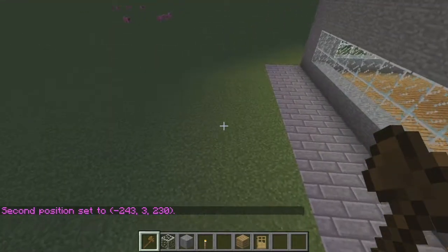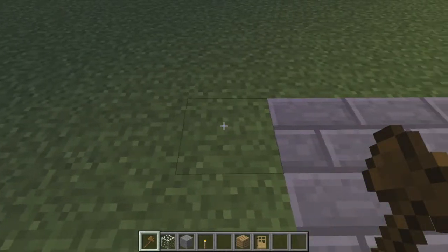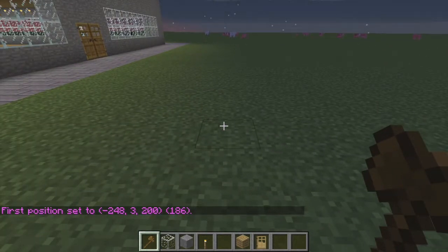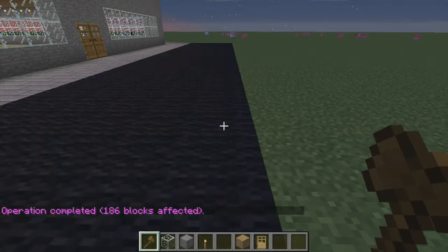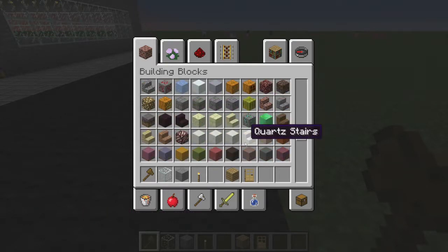I'm going to be starting off with the road layout. The road layout is not going to be that big. So slash slash set - we are going to be doing save 5.15. That's the number for black wool, so it's very nice.